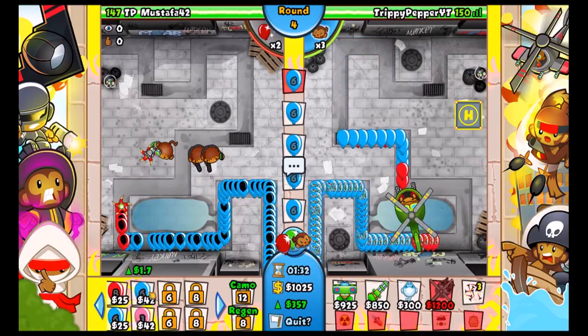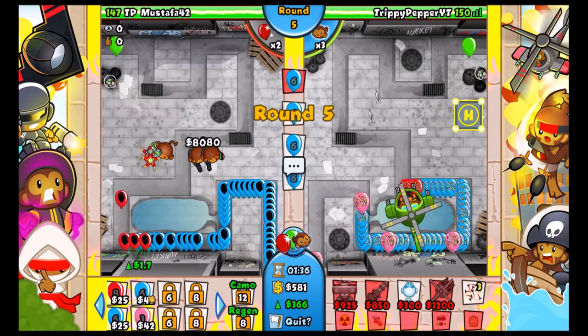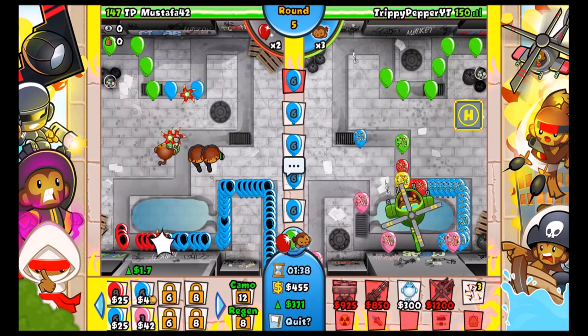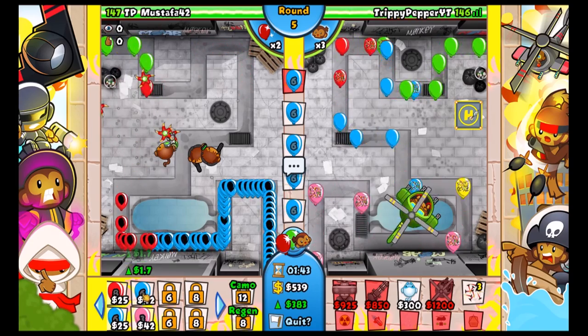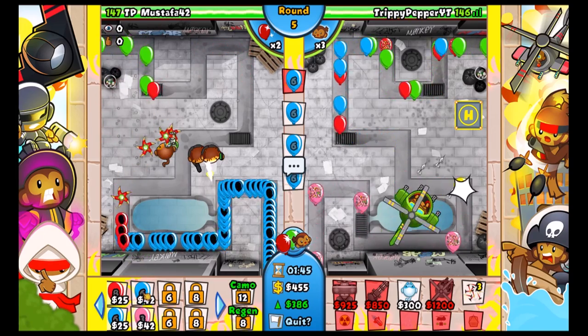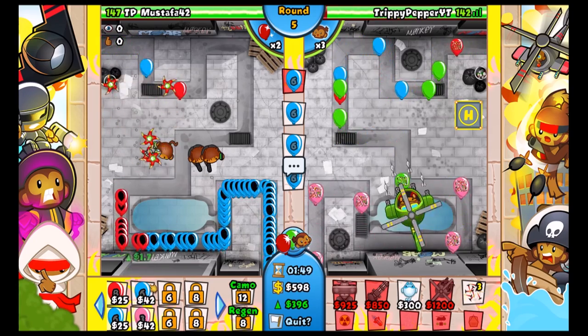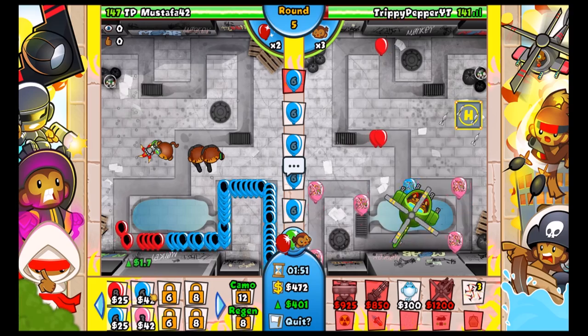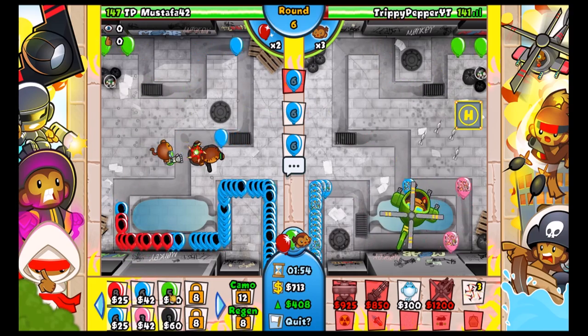He's actually going for eco now. We're gonna get the quad darts up, and I'm struggling - it probably cost me 1800 and it's struggling against blues. Like, even the dartling is better than that - you can buy it for the same price and it can deal with greens. That's just ridiculous.